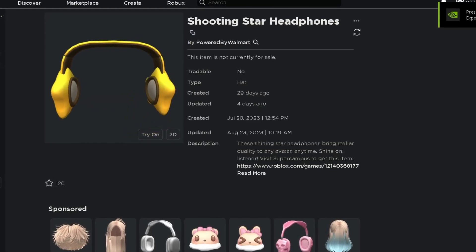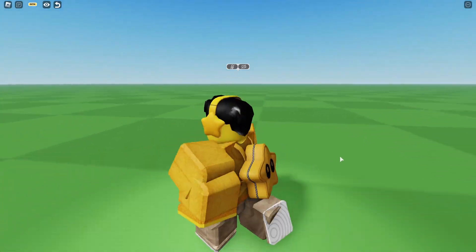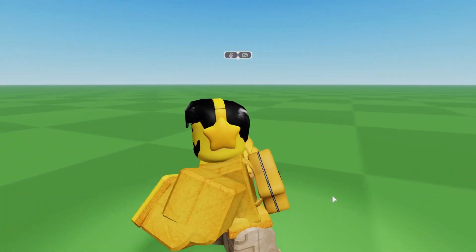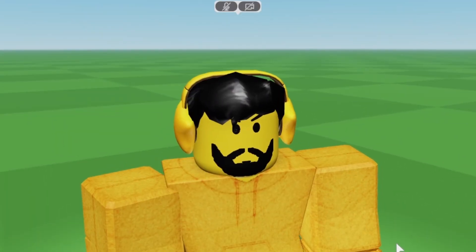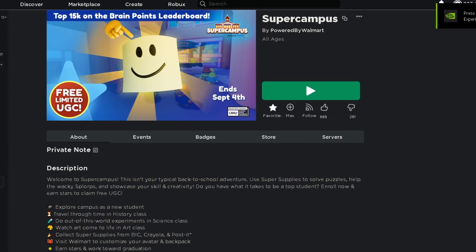This is what the item looks like on my character — these are the shooting star headphones. They look really nice, honestly really well made. Didn't really expect that from an event like this. The game is Super Campus.